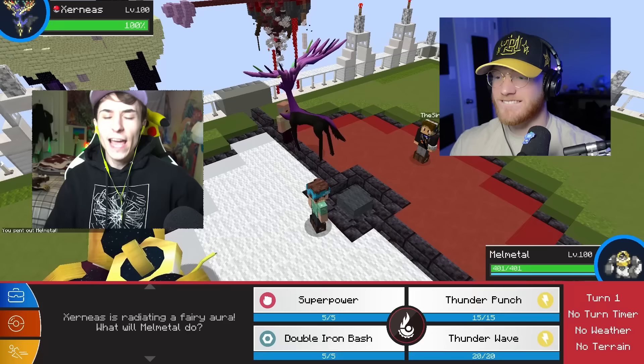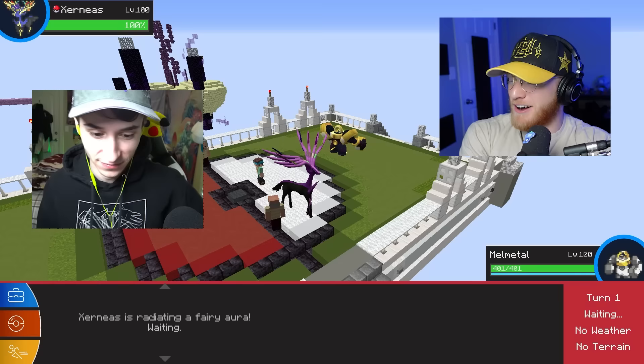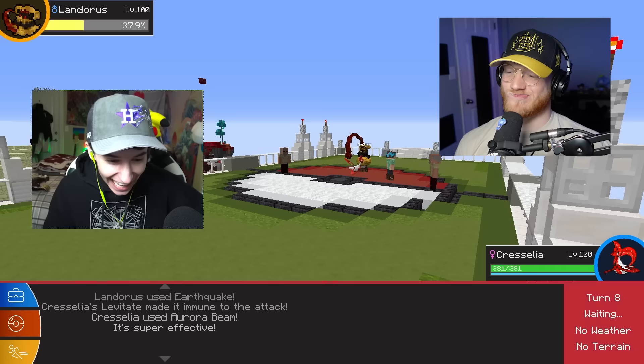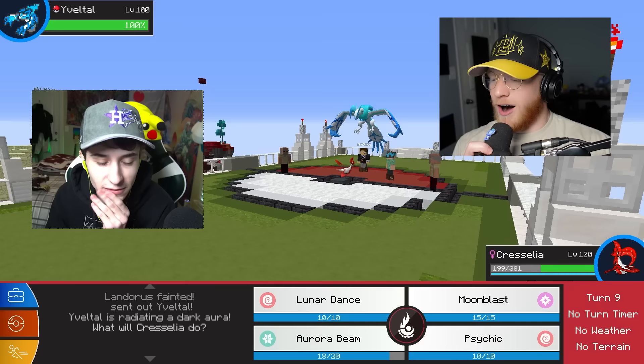Now it's time for the ultimate lucky block battle — $1,000 on the line. I'm so nervous. My team is so strong, but I'm assuming yours is probably also incredibly strong. Yeah, we're super strong — don't worry about that. Let's go with this guy. Hello. Landorus! I figured you'd do that — you just Earthquake the levitate mon. Okay, that's no problem at all because we got the boy.